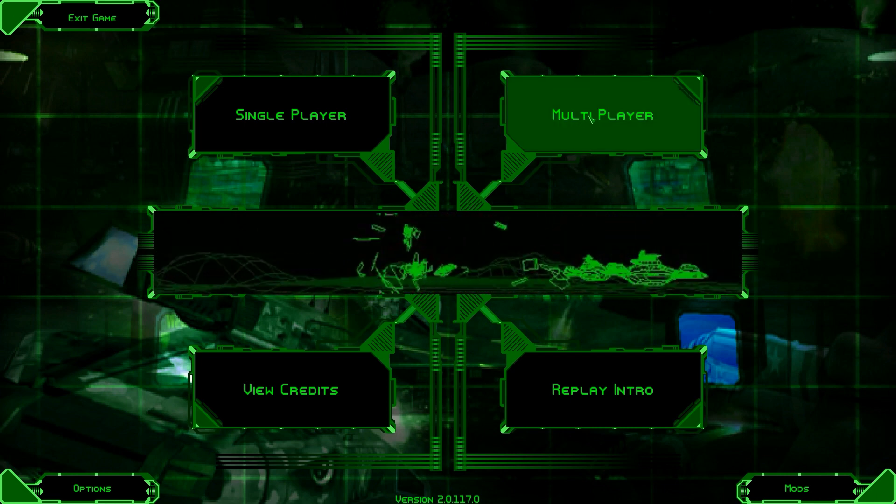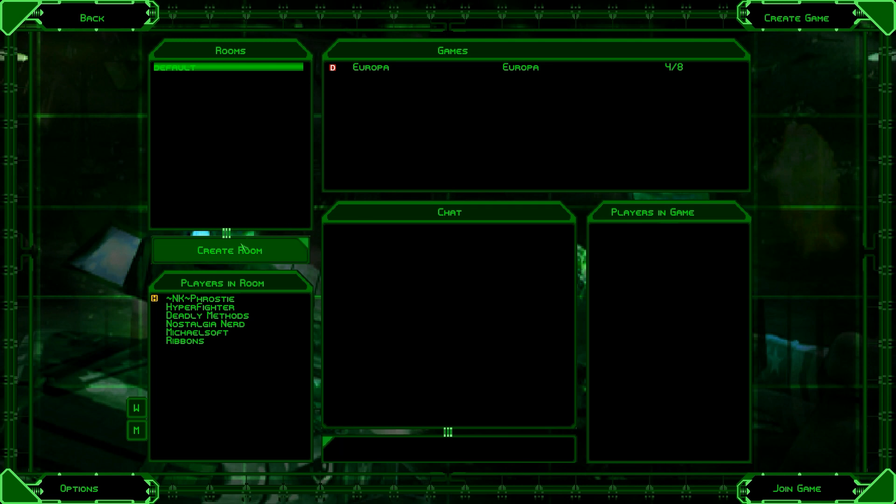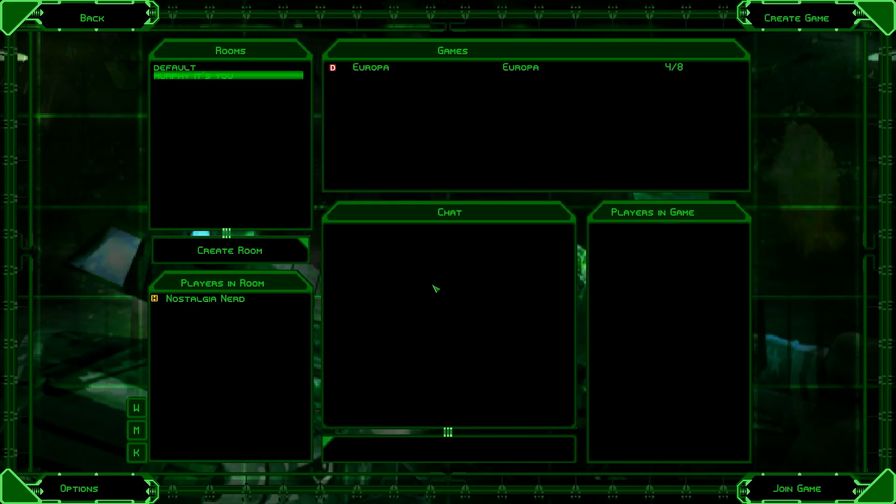I'm actually going to play this multiplayer, because that is where this game really does shine. I need to create a room, and the room name is going to be this — with proper grammar — because then my friend will know where to find me. He will recognize the room, I'm sure, based on that. And if you are familiar with Robocop, you'll notice that... I need to create a private room. I don't want Mr. Wobblespanky in there.